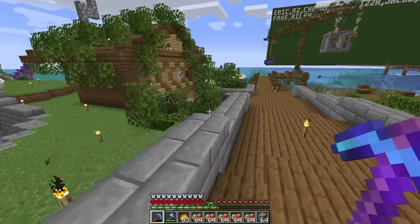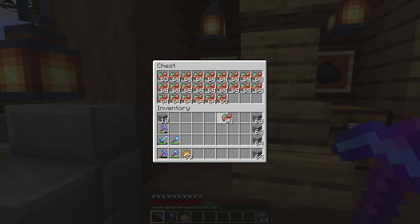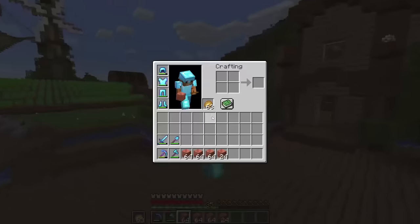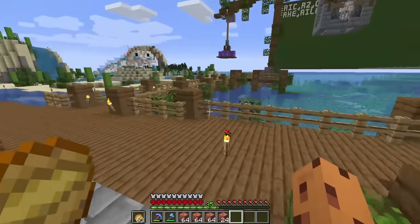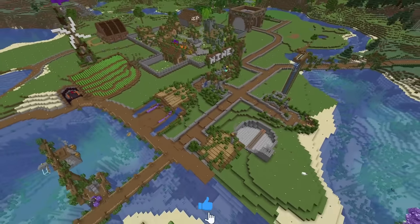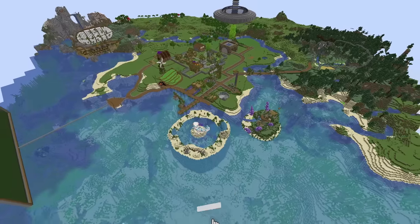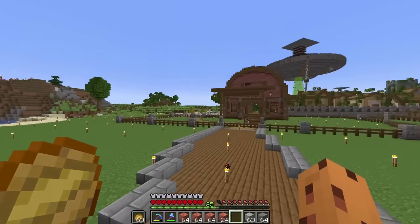Let's grab all this copper, head over to the Super Smelter 6969 — an amazing name — and melt all this up. This is going to take a while, so I'll see you guys when we have all of it turned into copper blocks. I finally got all the blocks of copper I need. Hopefully that's enough. And now let's find a spot to build this boy. I'm going to build it just right over here underneath my airship and beside my animal barn.